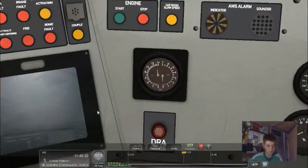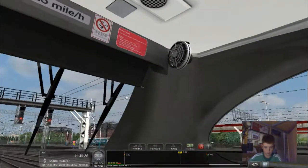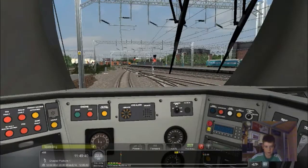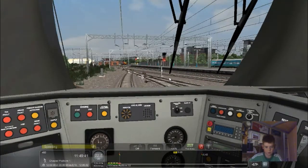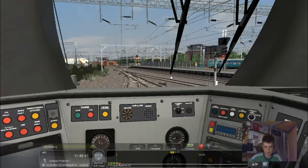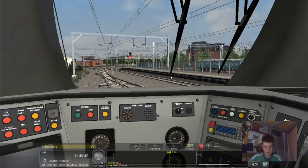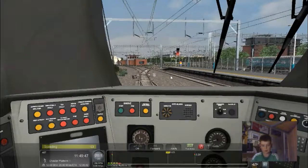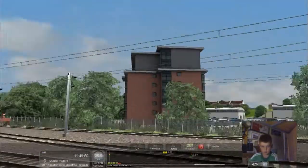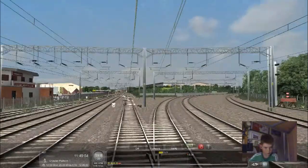Oh this is nice - it just shows the inside of the cab. There's a train leaving - I'm going and speeding! My score is getting taken away because I'm speeding. I'm being a naughty boy there and I need to slow down because it's taking lots of score off me. There we go. I'm basically racing this Class 158, which is probably going into Wales I'm guessing.